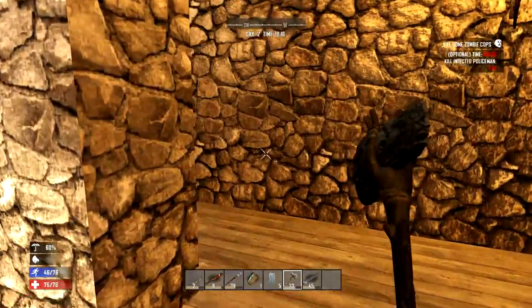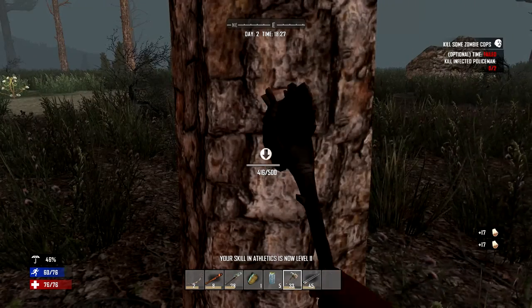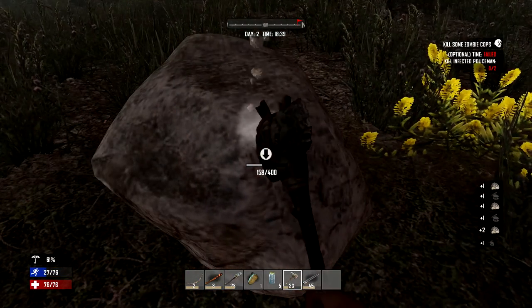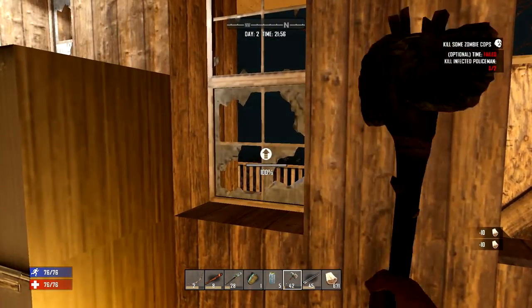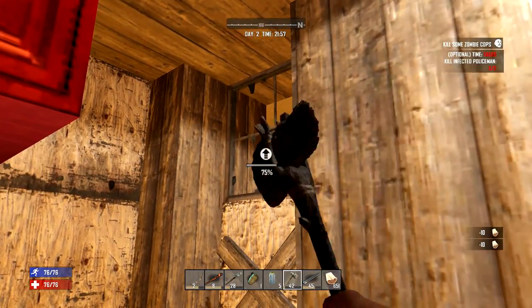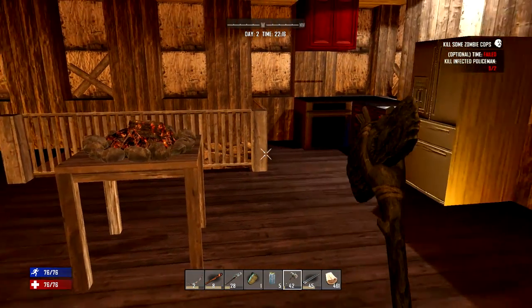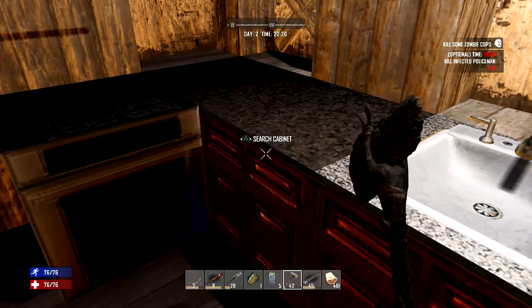All right guys, welcome back. Yesterday was a bad day but who cares, we've got tomorrow. It's another day so we're gonna gather resources, board up the windows, and spend the night crafting. Start a new day — this is Seven Days to Die, day three. How to spend the night first.